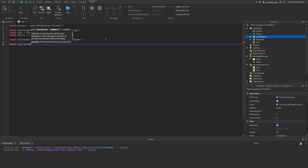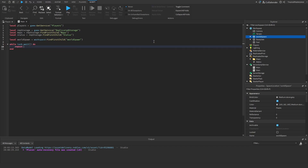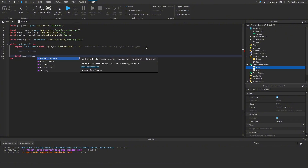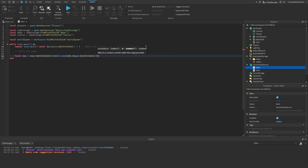Inside the loop we do `repeat task.wait() until #Players:GetChildren() > 1`, so this waits until there are two players in the game. Once there are two players we can start the game. We get our map with `local map = maps:GetChildren()[math.random(1, #maps:GetChildren())]`, which picks a random map from one through the total number of maps — one, two, or three — and picks any of them.